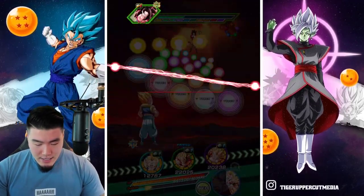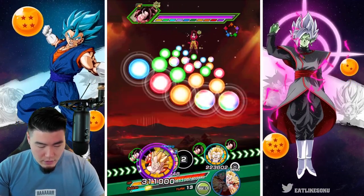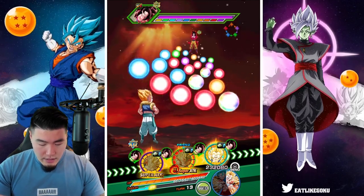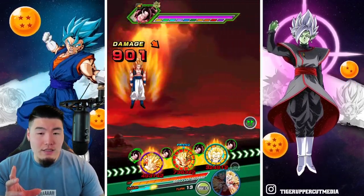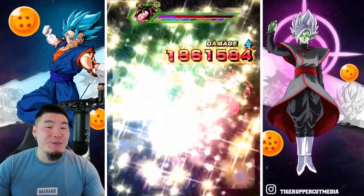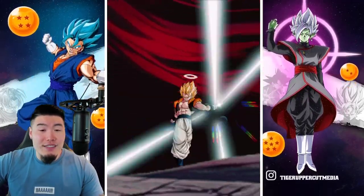Full Power Super Saiyan 4 Goku is next. There are no supers on this turn, so I'm going to put Int Gogeta in the front so we can get a 24K super for the Tech Gogeta. Gotenks is in a precarious position, but with no super I think he should be okay. Seeing how much Int Gogeta is taking right now — I don't know what's going to happen to Gotenks. Hopefully he additional supers so at least we get two defense raises.